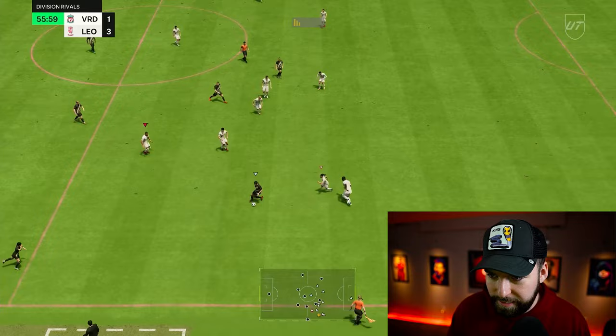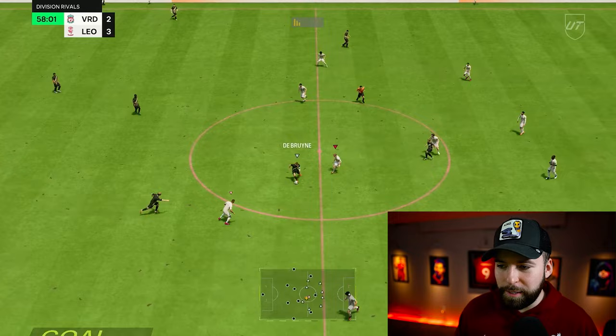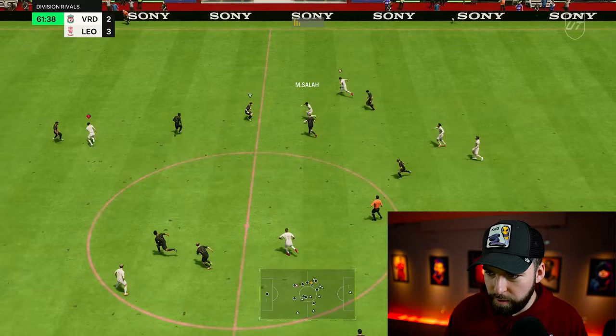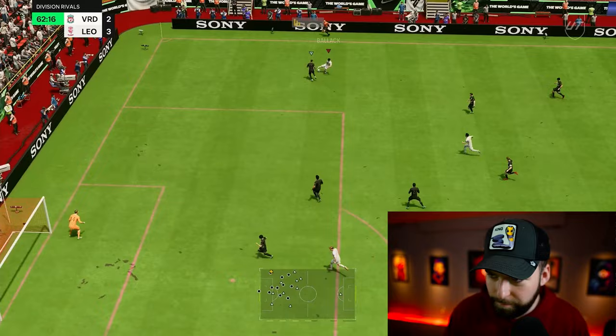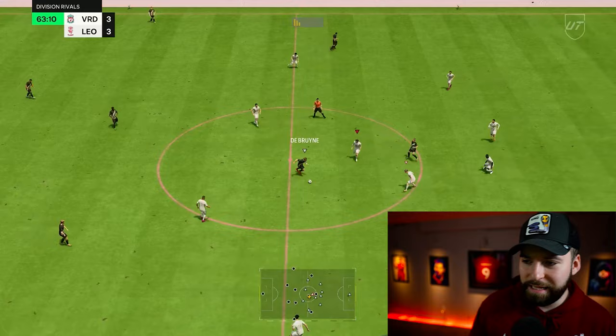We're on the move. Balak — power shot near post. Finding my groove, but doing way too many skills and passes. Balak's making a nice run as well. Ball roll away — he thinks I'm going to cut back. I turn around, give it to Salah. Salah to De Jong. De Jong far post — just like that. 3-3. All started by Balak as well.